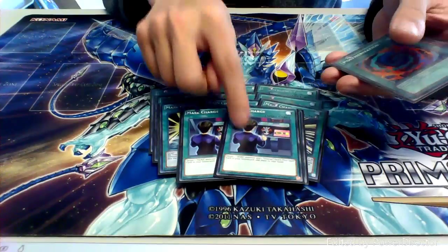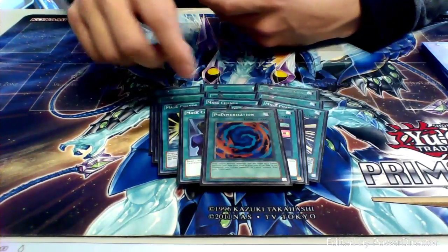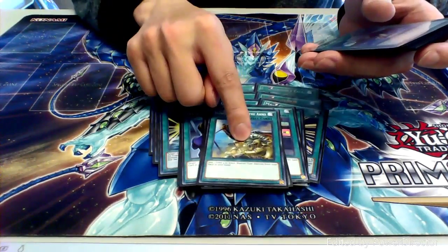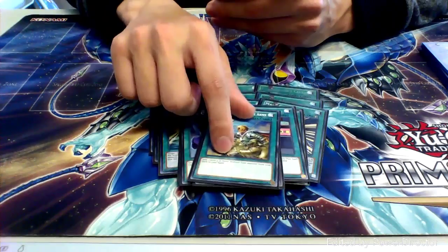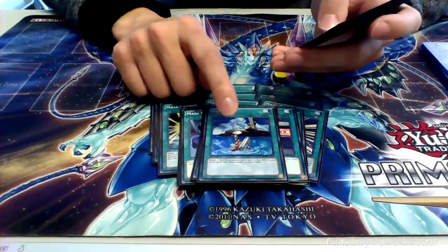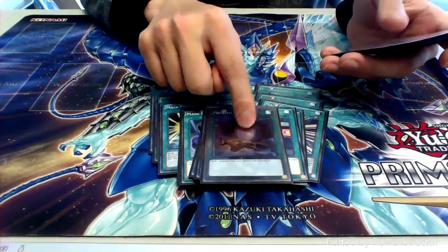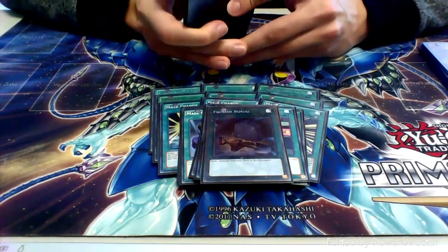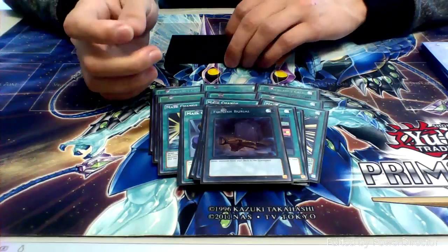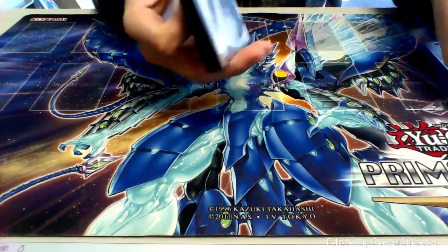Then we've got two copies of Mask Charge — it's our Salvage for Heroes. One copy of Polymerization so that I can go straight into Ab-Zero if I want. Then we have one copy of Reinforcement of the Army just for extra consistency. One copy of Salvage — since we are running the Atlantean engine, sometimes I might want to get those Atlanteans back. Then we run one copy of Foolish Burial just so we can send our Shadow Mist to the graveyard, get our search on, more consistency, all that fun stuff. So that does it for all the spells.